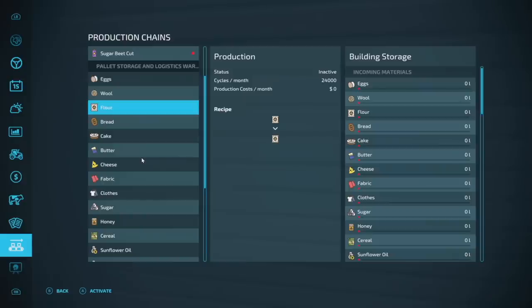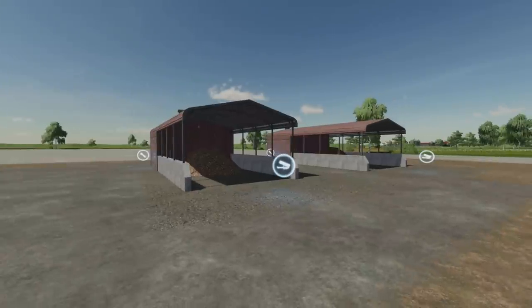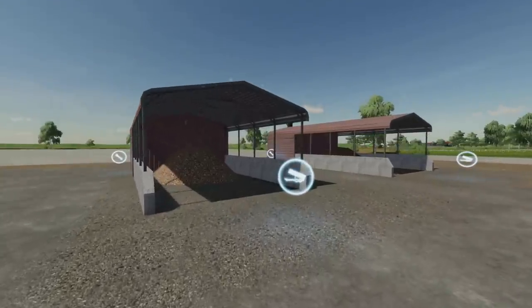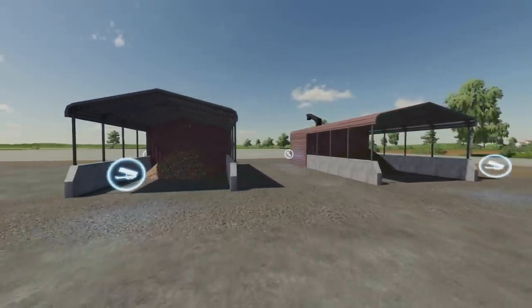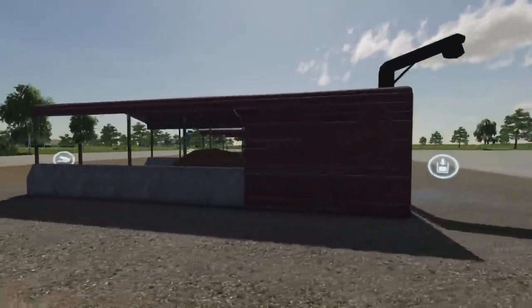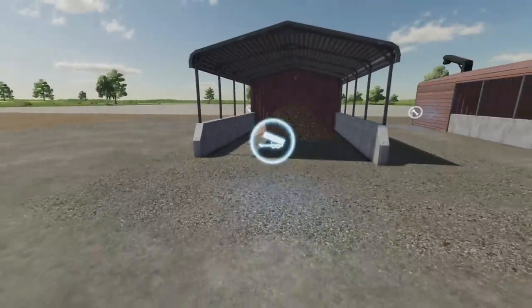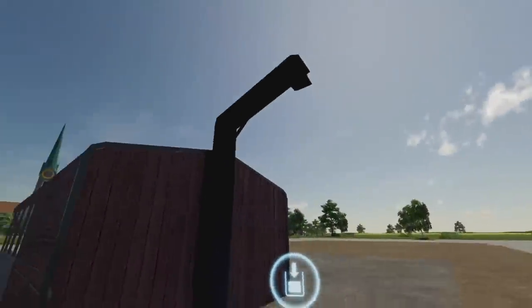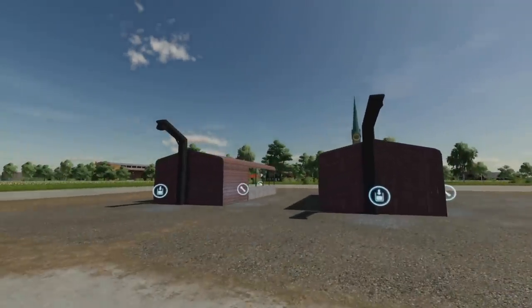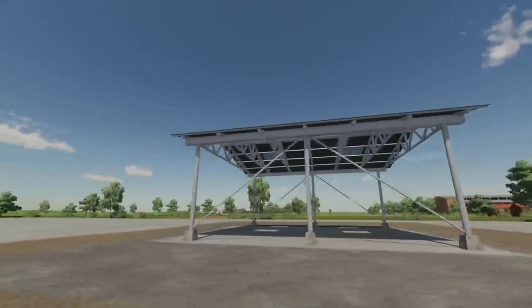Next up we've got the Tuber Storage — two storages, one for potatoes and one for sugar beets, each holding 500,000 liters, priced at 10 grand each. You dump product in and pull it out — it's basically a silo but with visual representation. Then there's a shed for bales where you can put pretty much whatever you want for 50 grand and ten dollars per day.